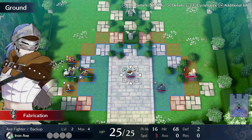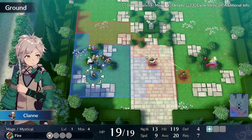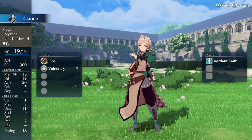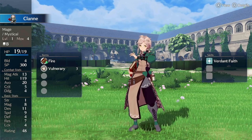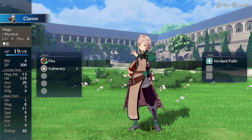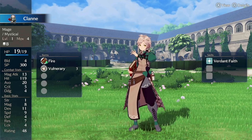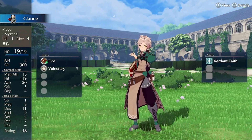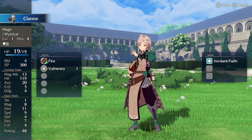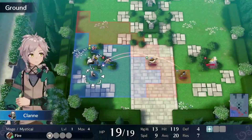We have this axe fighter and this archer. We have Clan who can do some fire. Let's look at some unit details. High dex, high magic, high speed. I'm assuming stats work the same way Fire Emblem always does: strength is physical damage, magic is magic damage, dex generally affects hit chance and accuracy. Speed — if your speed is four higher than the opponent unit, you get to attack twice. Defense is for physical attacks, resistance is for magic attacks, and luck affects critical hits. If that's wrong, feel free to correct me in the comments.